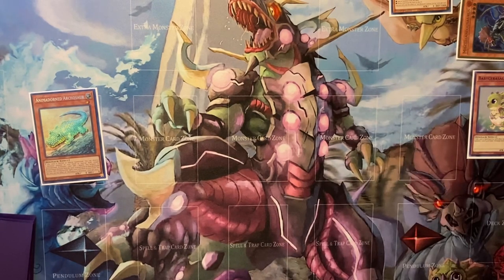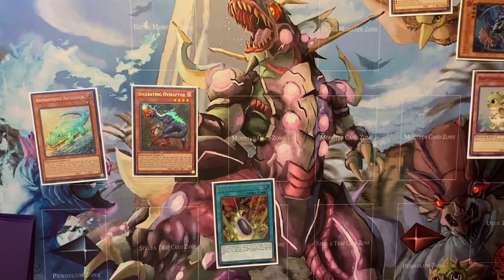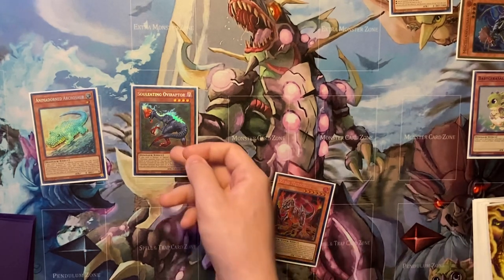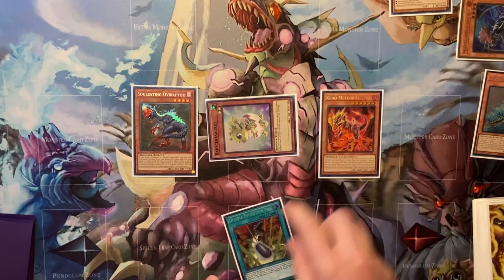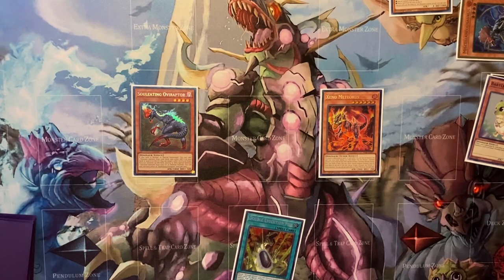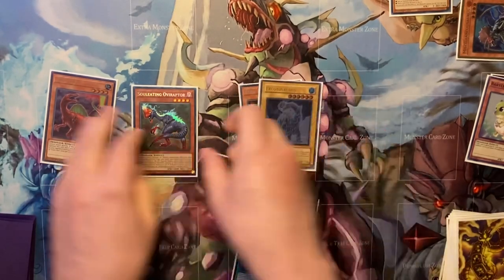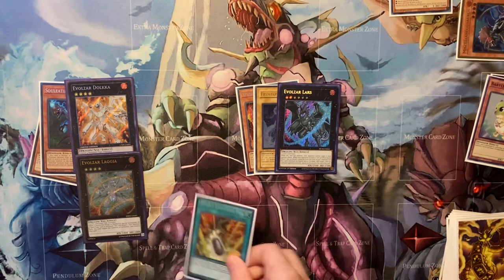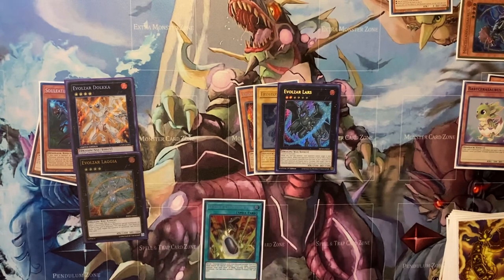Add your Pill and the Baby engrave is going to trigger to summon an Ovi. With your Ovi, you want to search the Meteorus again. Now you can use Ovi's effect to pop the Archosaur to bring back the Baby engrave, and since the card was destroyed you can trigger Meteorus to summon it. Meteorus pops the Baby — you can summon Frostosaurus, Baby engrave triggers, summon Rex. Same as last time, you get to Rank 6 and Rank 4, and you still have the Pill in hand. It's probably better to just hold it so you have some form of follow-up.